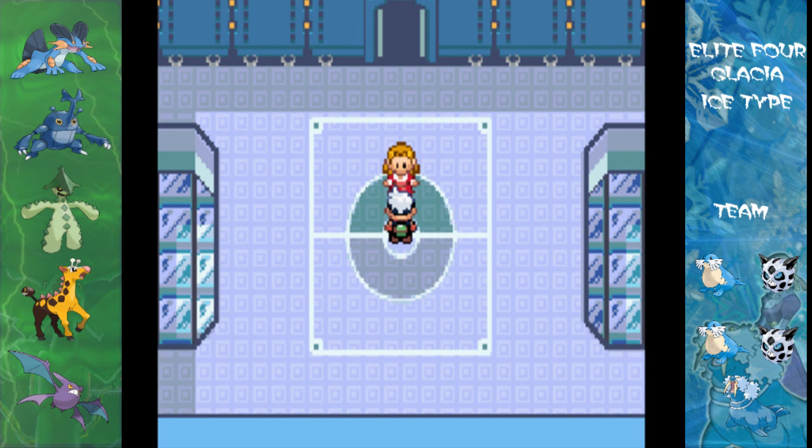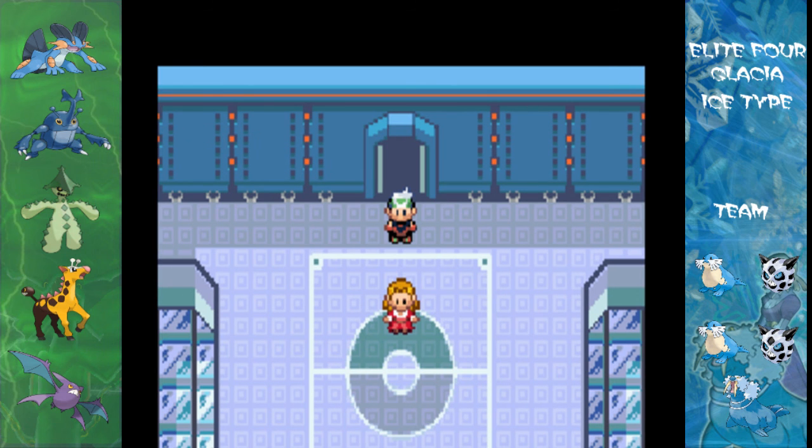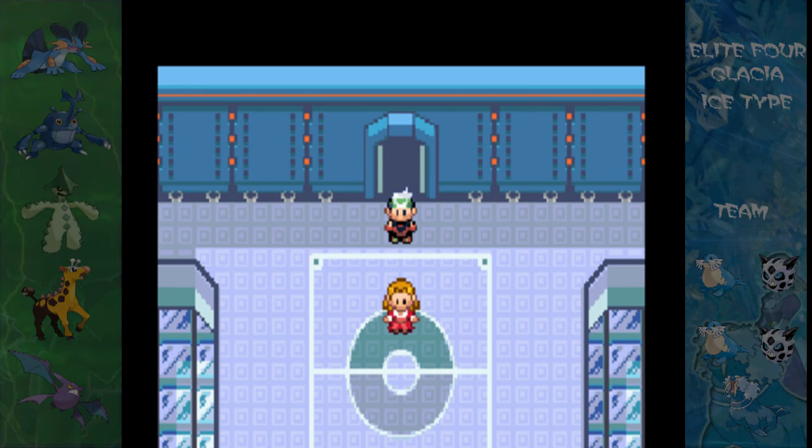Anyway, we've defeated Glacia. Wasn't much of a threat this time — more just messing up with freezes and hax, as they call it. Next time on Pokémon Emerald we'll be taking on the next Elite Four member, Drake, the Dragon-type Pokémon Master. See you guys next time!